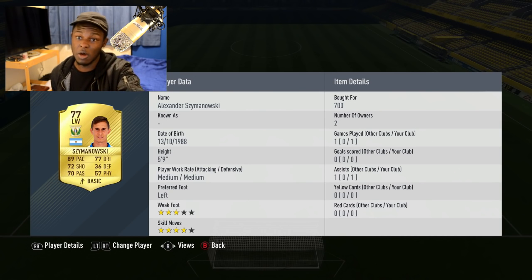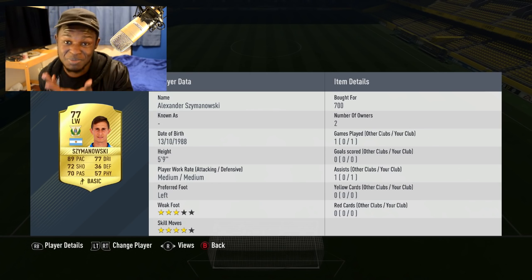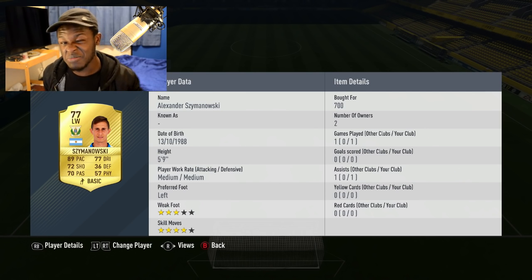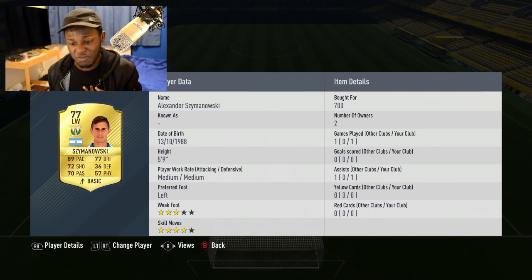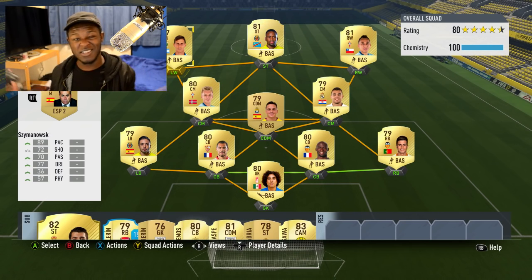Finishing off with the last player in the team - Simonowski. Not sure how to pronounce that, don't kill me in the comments. He's got 89 pace and to be fair that's the main thing he has going for him. His dribbling and other stats don't stand out as much, but in terms of bombing down the wing and crossing the ball into Bakambu, this is the dude you need. He's quite cheap and keeps the overall cost of the team down while also being effective. This is the overall team - looks pretty decent. If you've got 10 to 15k coins at the start of FIFA 17, this is the team you want to build.